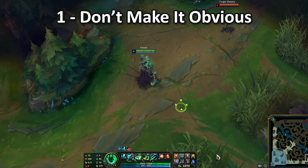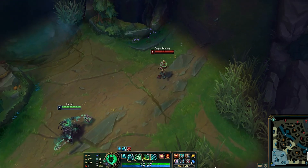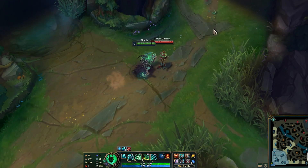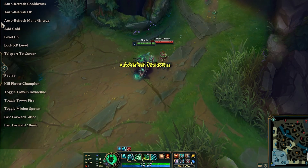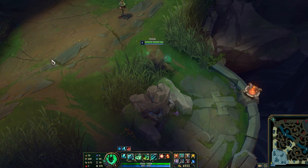With Hex Flash, you want to try to be a bit of a playmaker. Don't just completely face the guy you want to go to and then flash in his face. This is the most obvious thing — people will recognize it and they will try to run away, making it easier for themselves to escape.